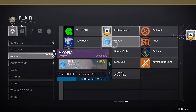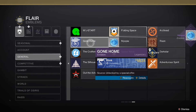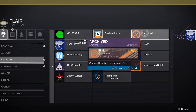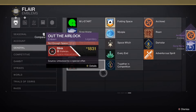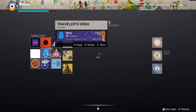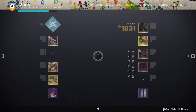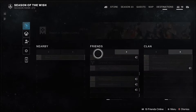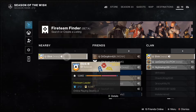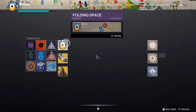We're going to grab my favorite one — the Folding Space emblem. It kind of looks like a Destiny 2 drawing. It shows Guardians; it looks like a drawing of the Hunter, Warlock, and Titan all holding hands. I give that a 10 out of 10. I don't see anyone on my friends list that has this emblem yet, so maybe you guys can be the first ones to have it.